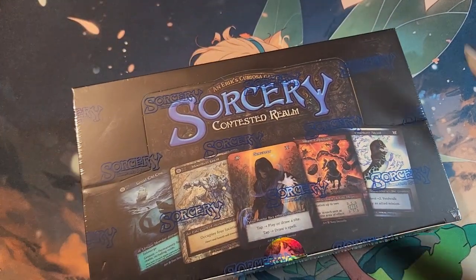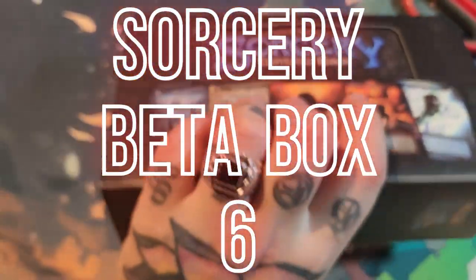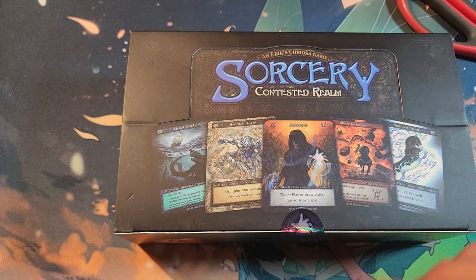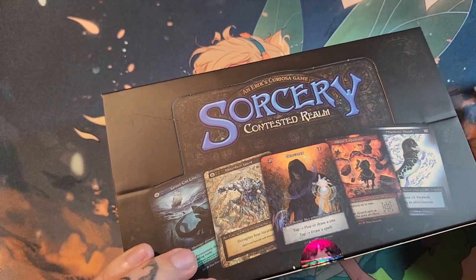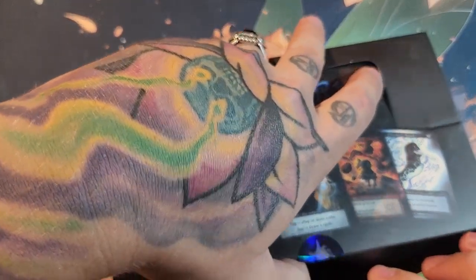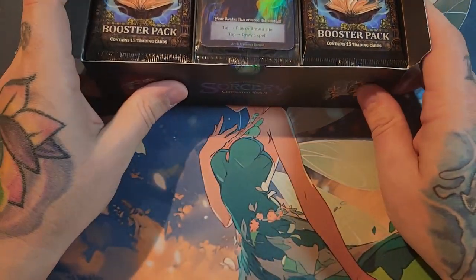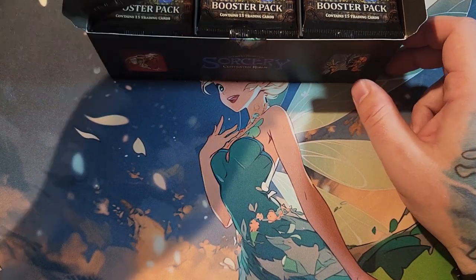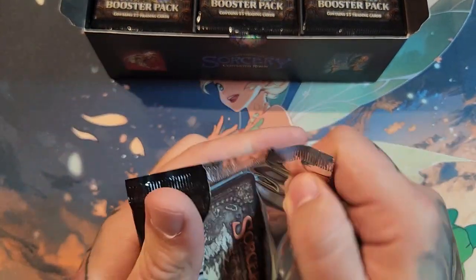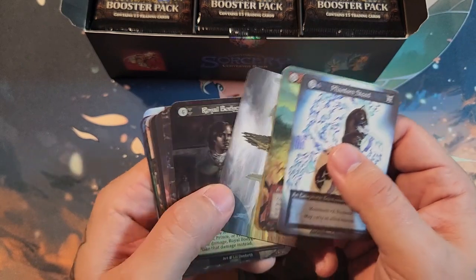We're back with another Sorcery beta booster box opening. My openings of this game have been pure horribleness — not been good, it has been horribly bad. This is box six, so now an official case. I have pulled one unique foil, and last box I pulled one core — it was my first core. But the luck has to change at some point, right?